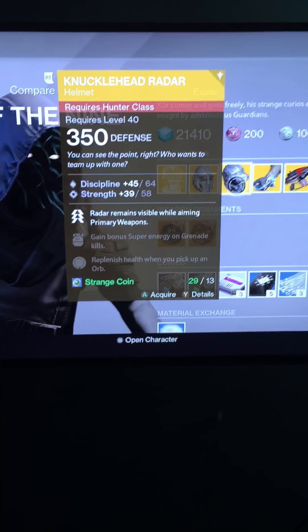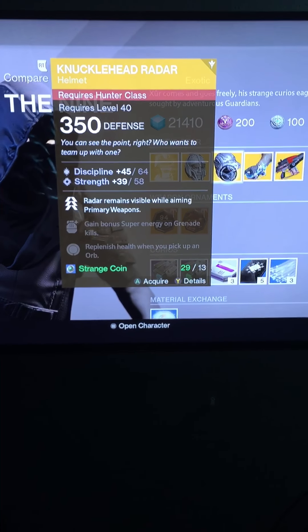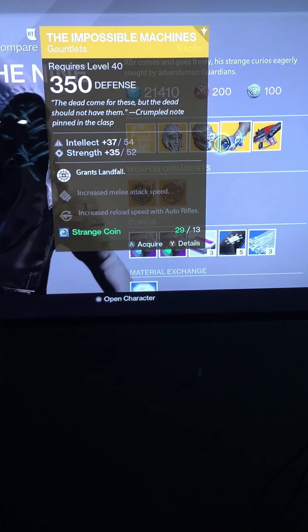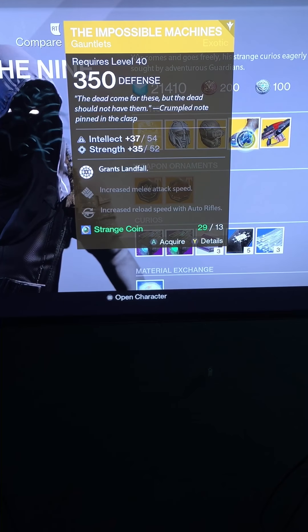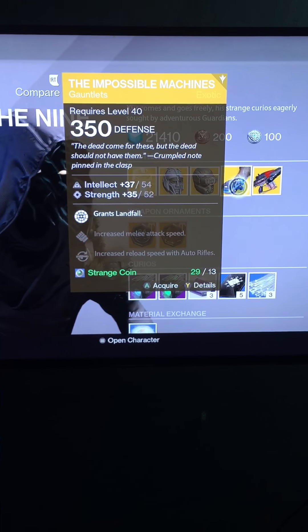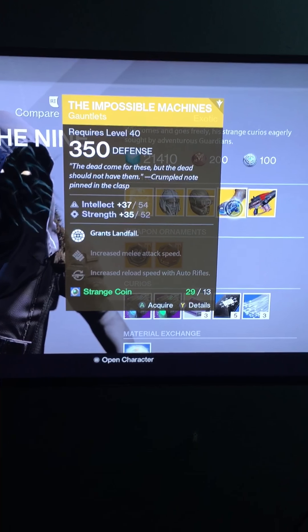Next we have the Knucklehead Radar, which is for the Hunter. It has Discipline and Strength starting at 45 and 39, going up to 64 Discipline and 58 Strength. The special ability for this helmet is that the radar remains visible while aiming with primary weapons. So if you use any primary weapon, you'll still have your base radar while you're shooting — good for PvP, good for PvE, all-around great helmet.